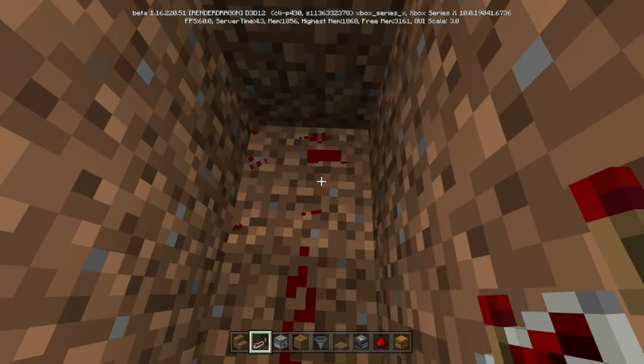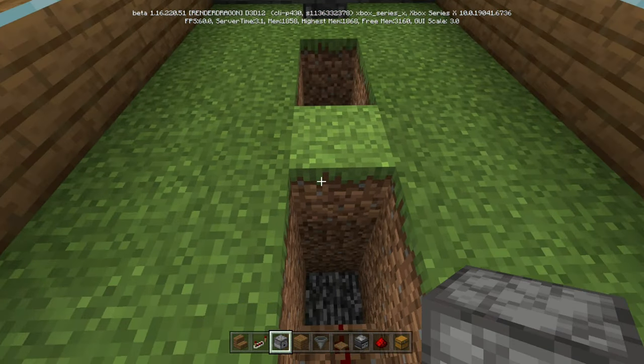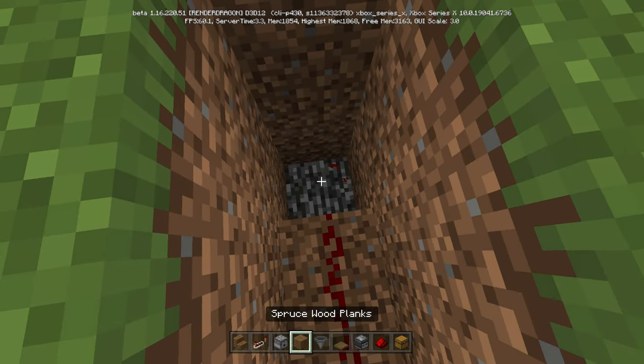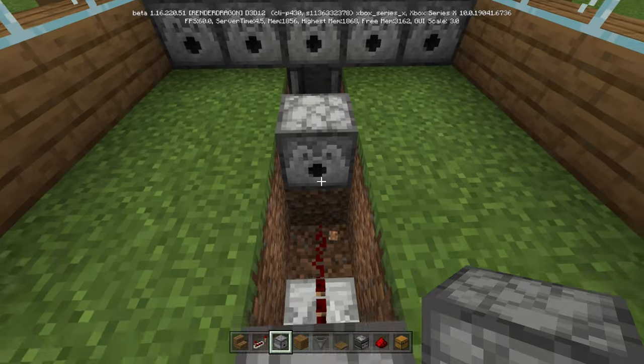Actually, I'll tell you what — break that piece of redstone for now, because what you have to do is: see the two blocks that I told you to leave? That's where we're going to put our dispensers. It's fine because they're actually going to face this way. So what we're going to do is put a dispenser facing this way, and a dispenser facing this way.